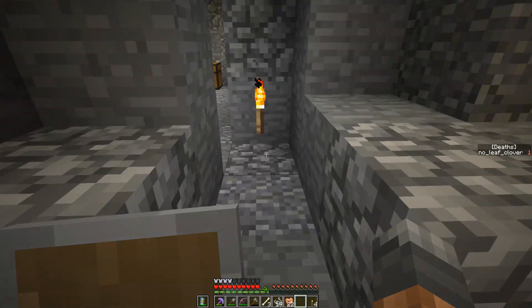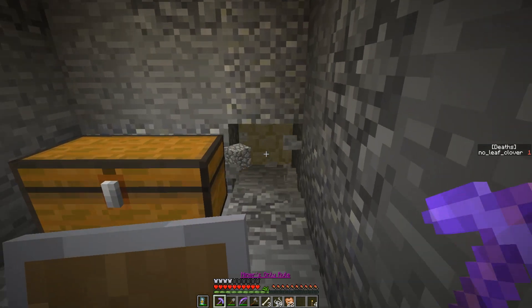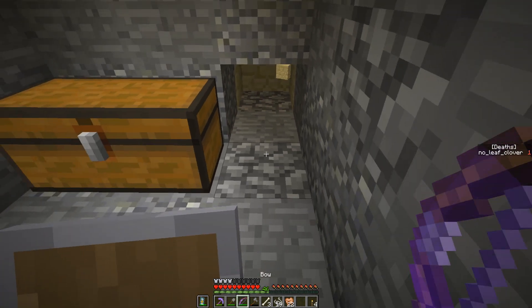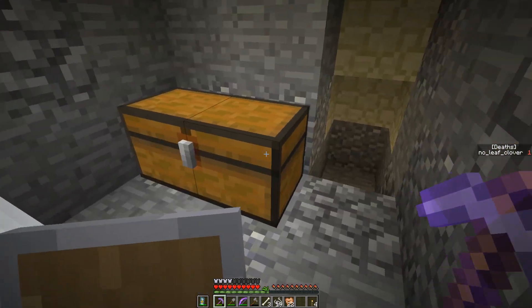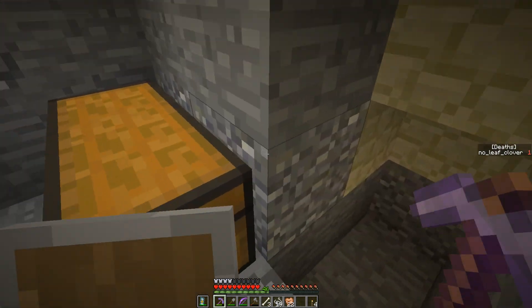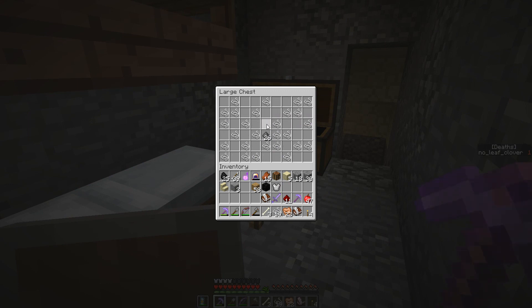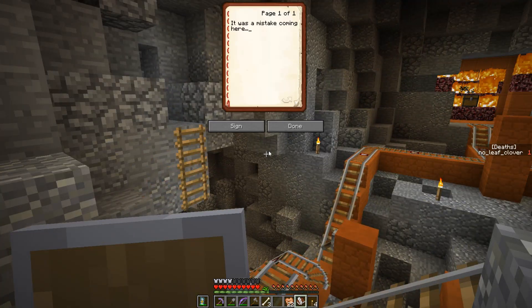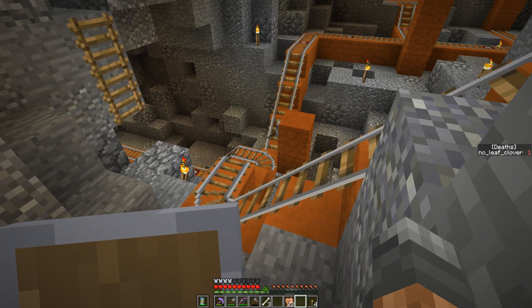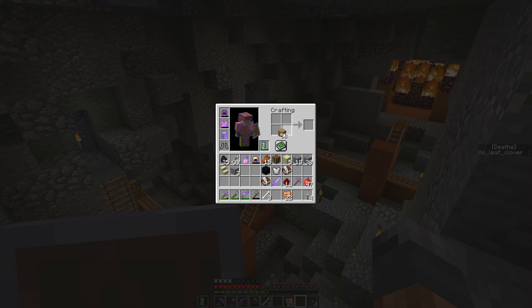How does this trap work, if it even is one? Another silverfish. It doesn't look like there's anything back here. Just a random trapped chest. I don't trust it. It was a mistake coming here. Cryptic notes. It does point towards this being a trap, but I don't know how it would be a trap - it's not blowing up or anything.